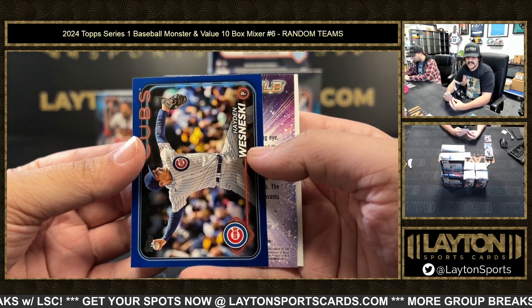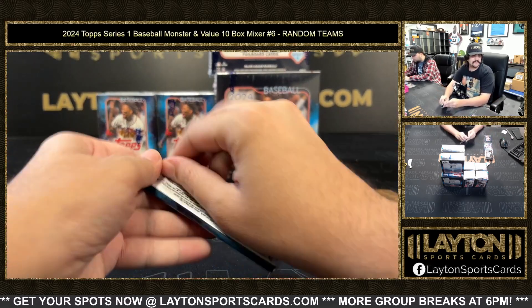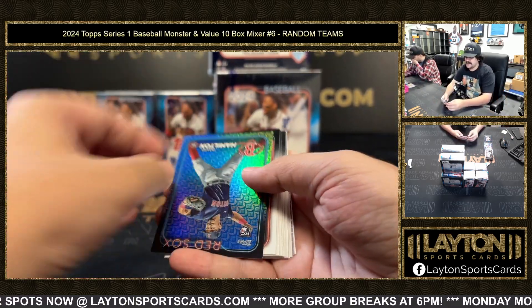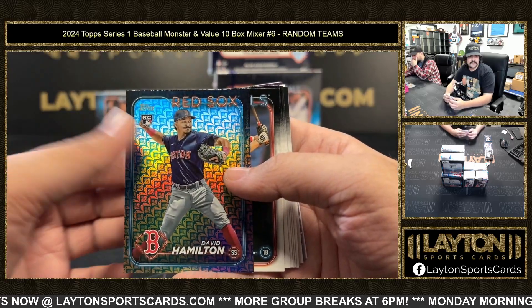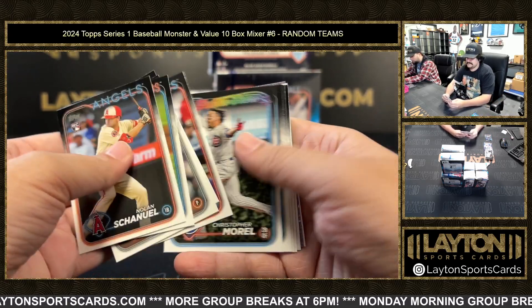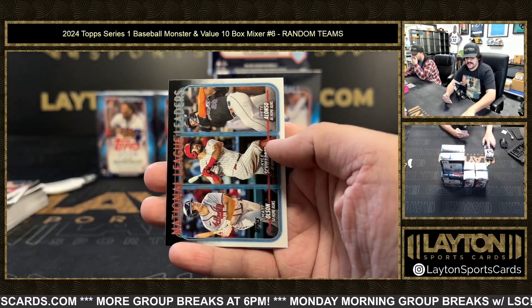There's a blue — that's going to be Hayden Wasneski. Soto and a Yankees team card. How you doing today Chris, how's your Monday going? David Hamilton rookie. O'Neill Cruz, Ronnie Mauricio, and a triple.